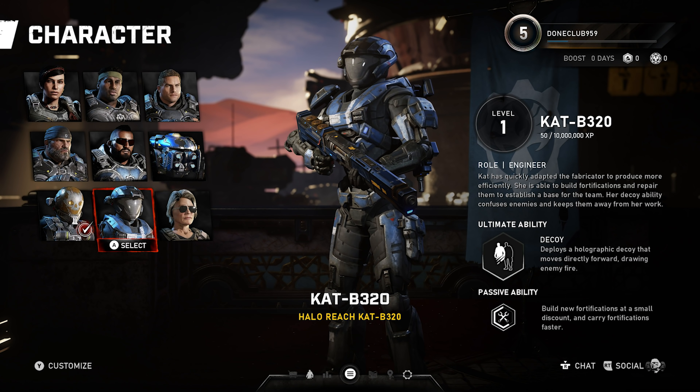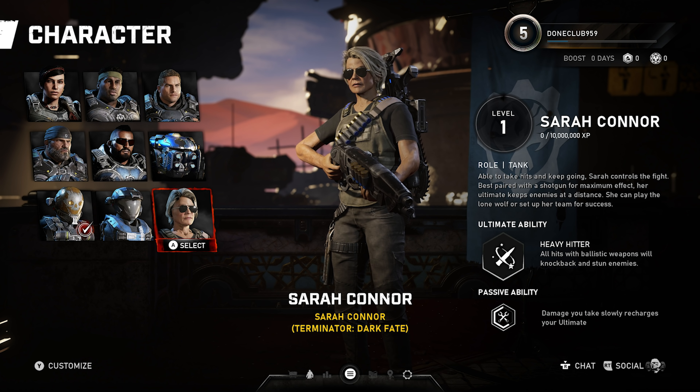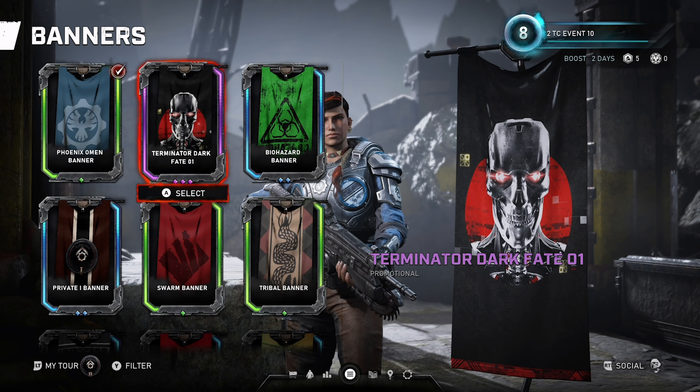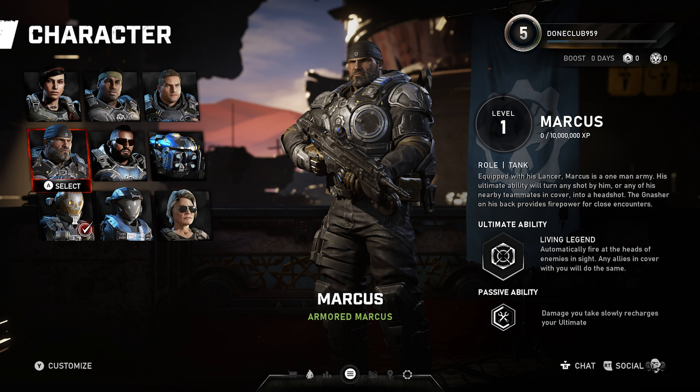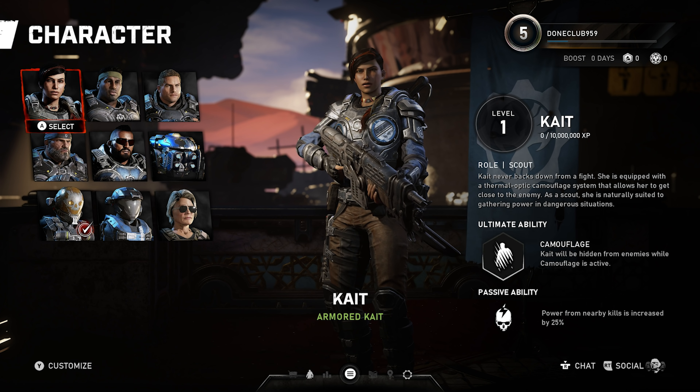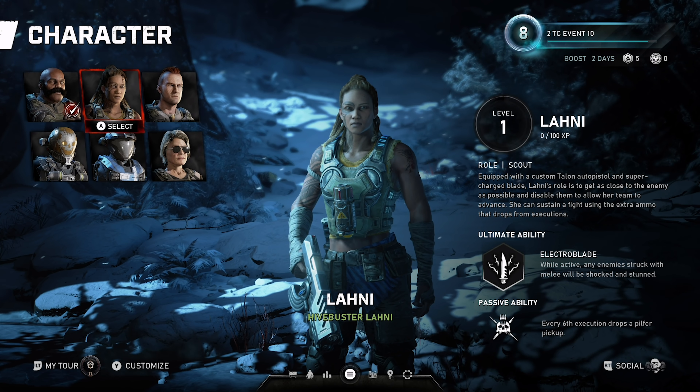These are unique characters that you might recognize from Gears history and a few other places. They come equipped with their own abilities and loadouts, but can be customized in a few ways — from cosmetic skins to upgradeable perks and skill cards that will allow you to make the hero fit your specific playstyle. At launch, there are 12 heroes available: 9 for Horde Mode and 3 for the brand new Escape Mode. So strap in for our guide to who they all are and how you can unlock them all.